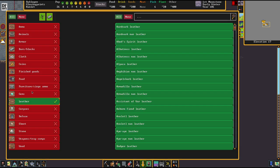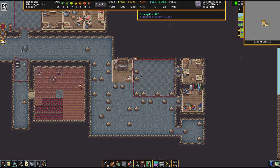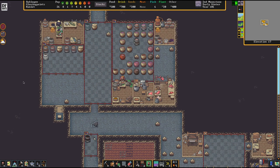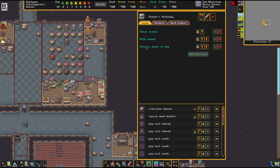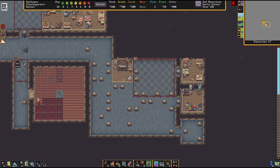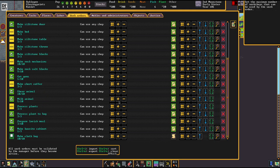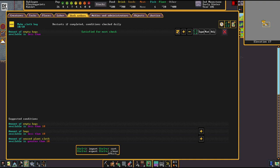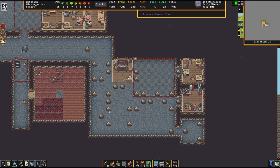First, I want one stockpile zone where all the leather and cloth gets stored, because it is always good for your workshops if you have materials close together so people don't have a long commute. Now, what happened with our quarry bushes? This place isn't being processed because the plant processing isn't getting done — that's because we have no bags, because our clothing industry isn't rolling yet. So we're going to go to the clothier's workshop and make cloth bags. Cloth bags are a massively important commodity in every fortress — make sure you always have a couple. The fact that we don't have any cloth bags is why the quarry bushes aren't getting processed; it needs an empty bag to process the plants into.